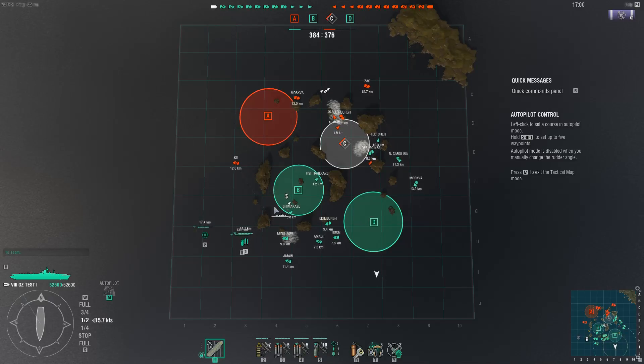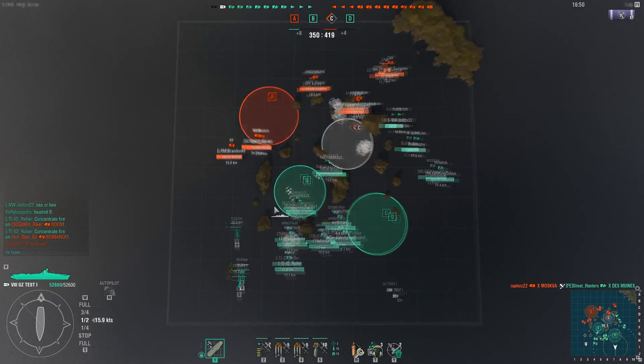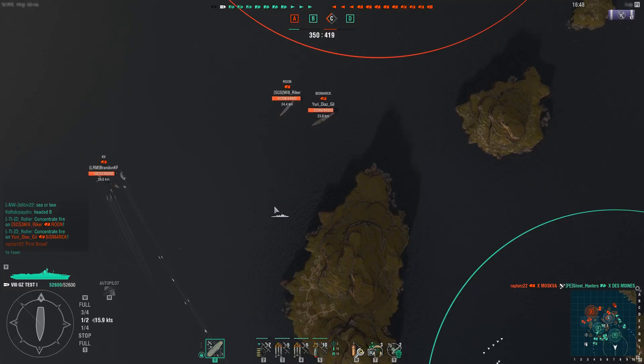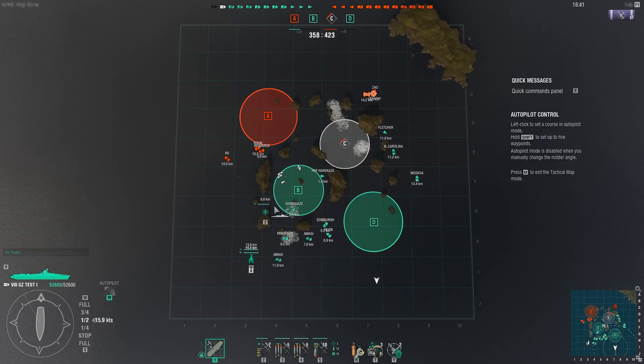Now the torpedoes are a bit iffy - they're really really slow and have a really short travel range. This match starts out really slow for me because the enemy carrier was sending his fighters where I wanted to send mine to try and counter him. It's just a bit of manoeuvring to feel each other out and figure out what we're going to try and do with each other.